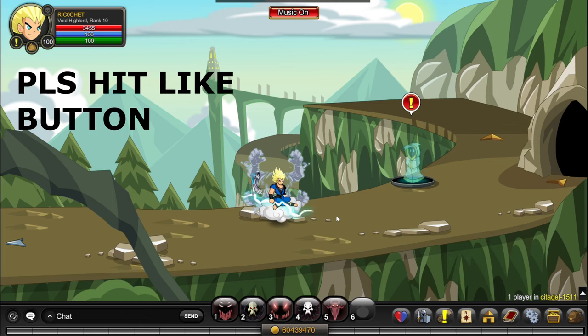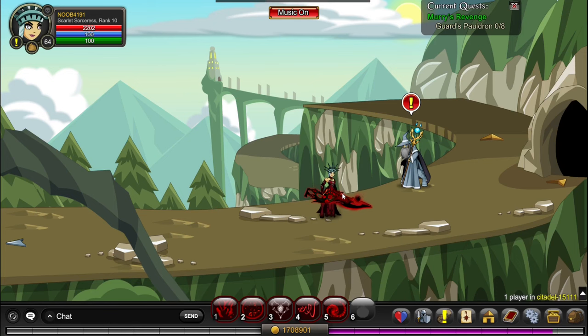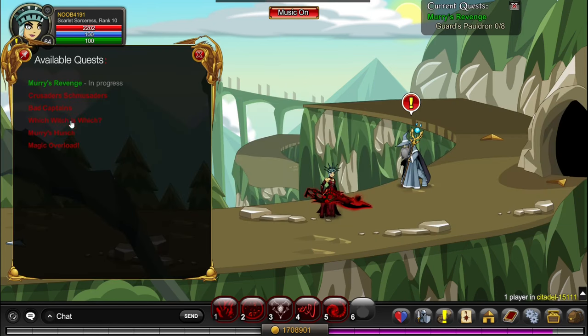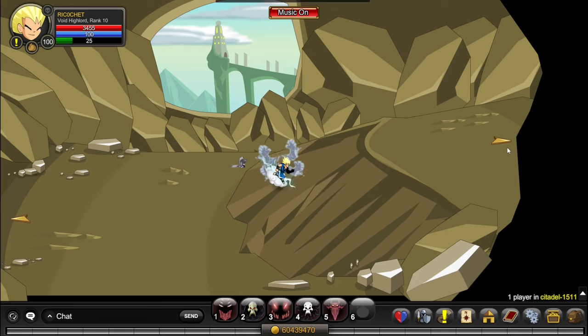To even access the Void Highlord NPC, you must go to /join Citadel and talk to this NPC. If you haven't completed the quest line already, you'll have to talk to Mari and do all of these quests, which are super quick — just kill some monsters. After you do this, 2 more quests will appear, requiring you to kill Belror and Inquisitor. Once you complete those 2 quests, you'll have to go into this tunnel right here and enter through the right tunnel, then go all the way here.